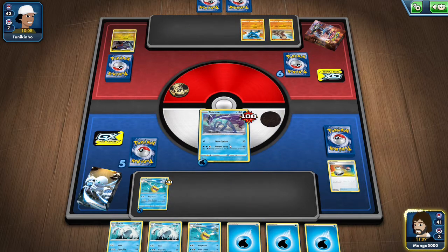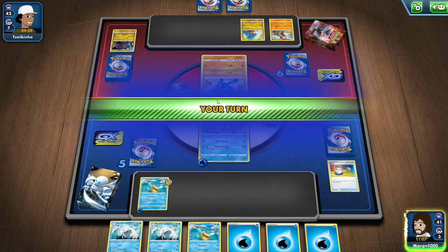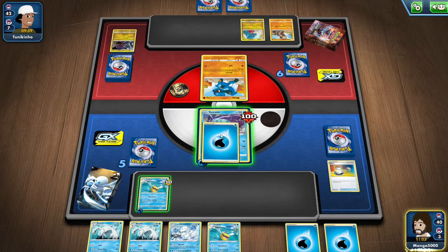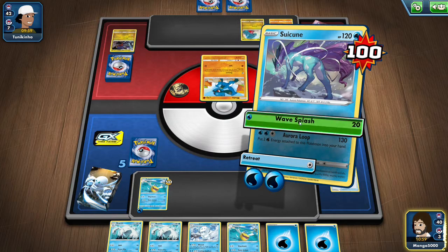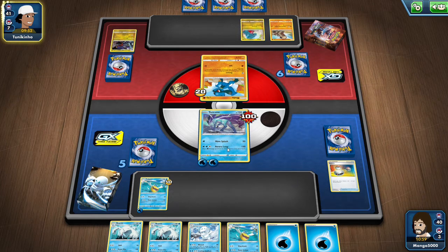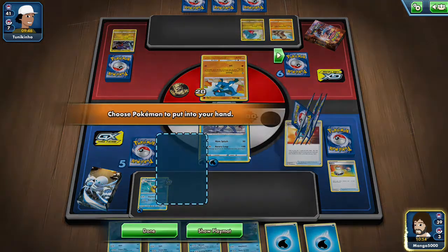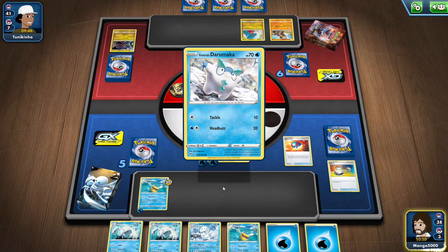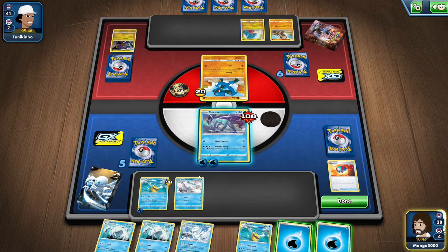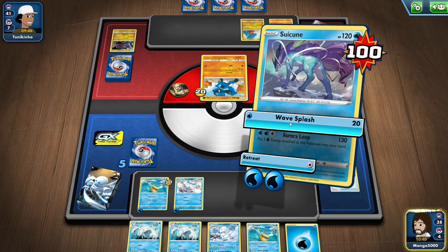We get two of our energies back, which is great, and we get a third energy here. Realu can only do 10 damage at a time and he doesn't have an energy for them either. So we're going to re-energize Suicune since we've got some time. We're going to hold off on using Aura Loop until potentially we have to defeat another Garchomp. He's getting really unlucky with energy drops. We're going to use Great Ball here — we got Darumaka. We'll throw him on the bench.